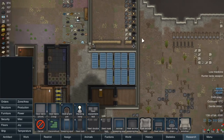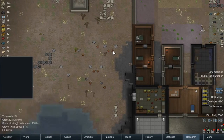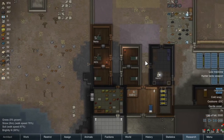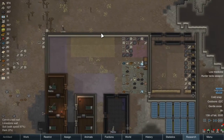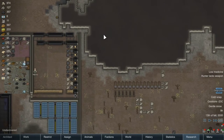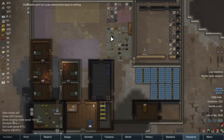Drop pods right out the back - Yorki skin! Well, we want that because we're actually going to get some tailoring going. Thank you very much, Cassandra. We're playing on Cassandra Classic so our storyteller is Cassandra - the AI called Cassandra is in charge of what happens in the game.